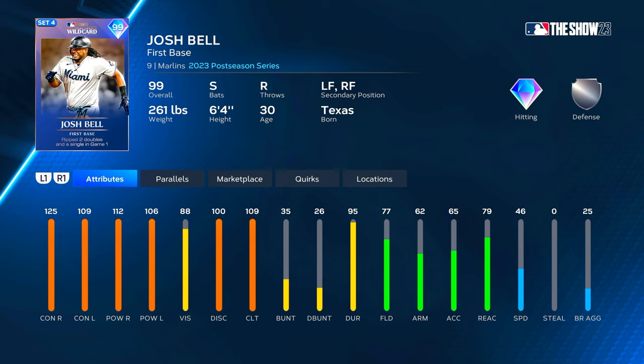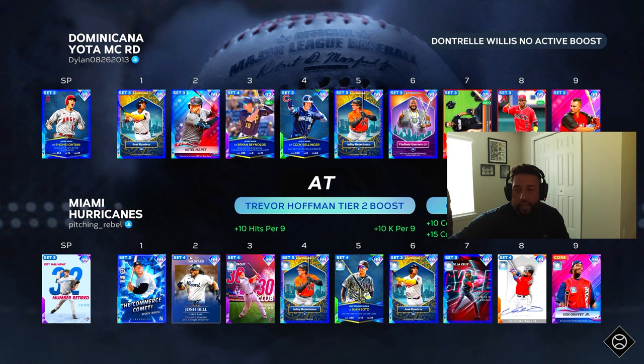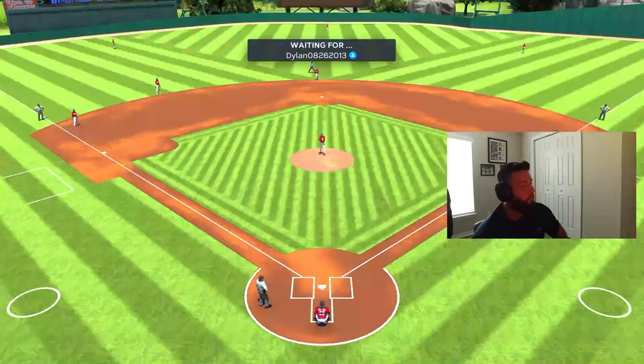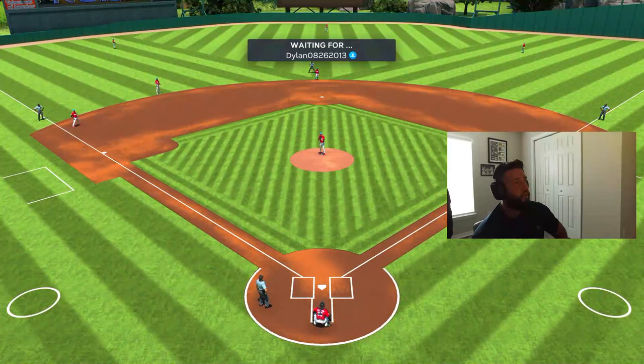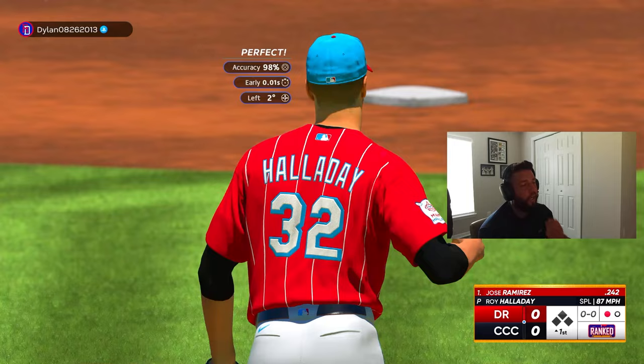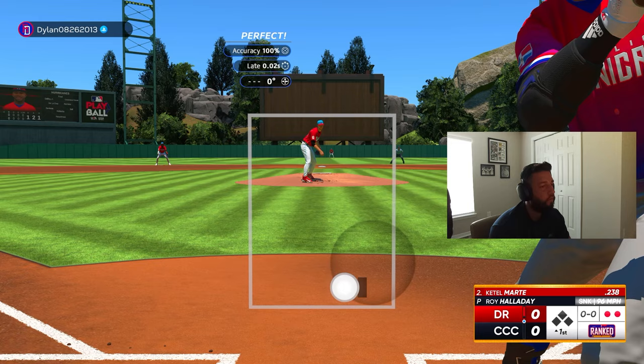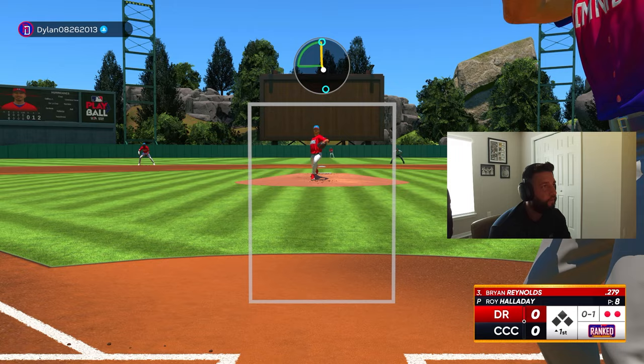At P5 getting over that 110 mark makes the clutch pretty good, but he still loses max contact versus righties with runners in scoring position. Nonetheless, he still looks very good — Josh Bell has a very nice swing and he's a switch hitter, so you'll always have the handedness advantage. We're gonna play him second and get after it. Our opponent is Dylan with Shohei Ohtani on the bump; we've got Roy Halladay and we get to face a righty for Josh Bell's debut.